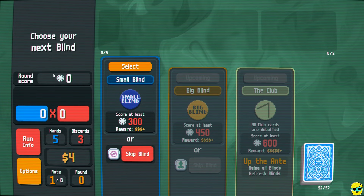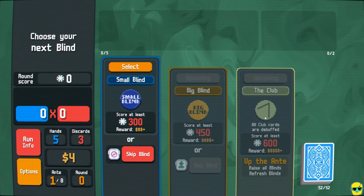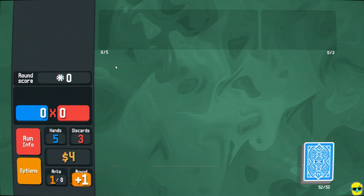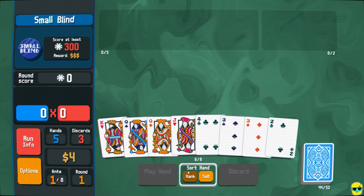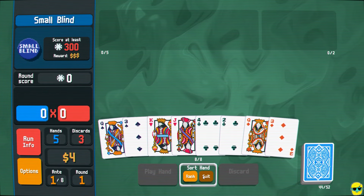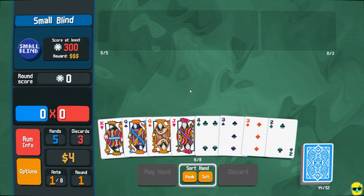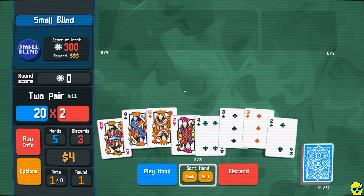We got five hands right here. If we fight, we get to re-roll the boss blind. The boss blind right now is just saying that clubs are debuffed, so that's no problem. Let's go right into the small blind. We're ranking by rank here, and if we sort them by suit, we don't have a flush or anything like that. We don't have anything great straight-wise — three to a straight — but we do have two pair right on the board.